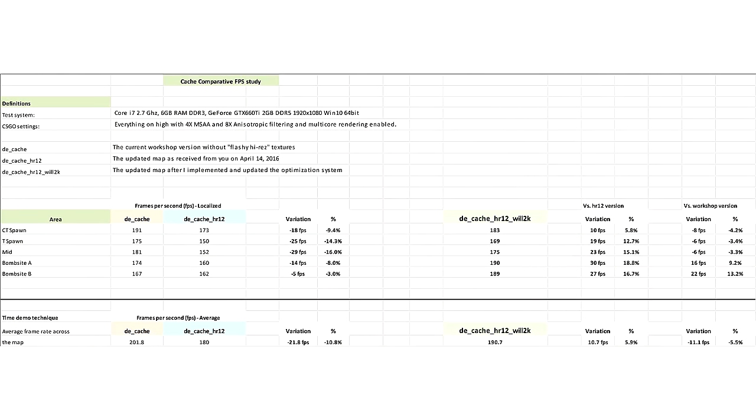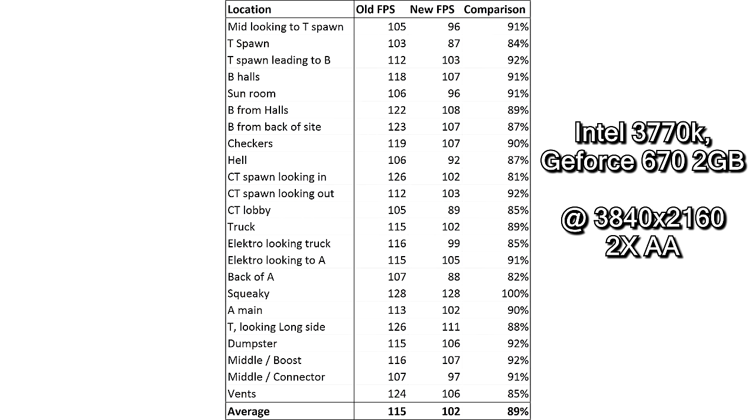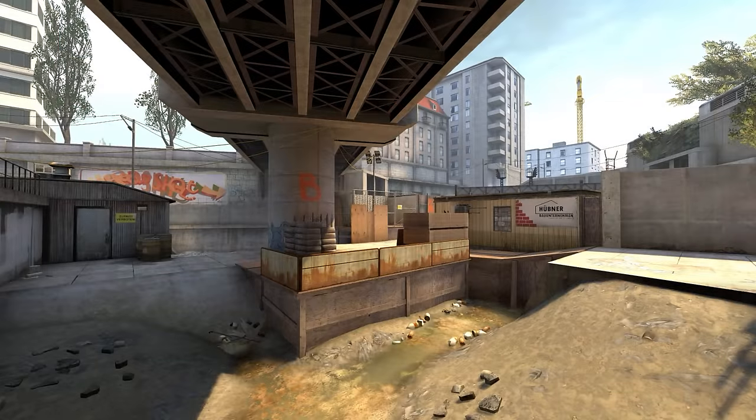FM Pwn and Will2K have optimised the map more than before and from their testing, the framerates in the bombsites have been substantially improved. I ran my own tests at 4K resolutions and found that on average the extra details outweighed the extra optimisation, lowering the average framerate by 11%. But even with this, it still ran faster for me than Mirage and Overpass do, so if you can run those maps then this new cache should be fine.